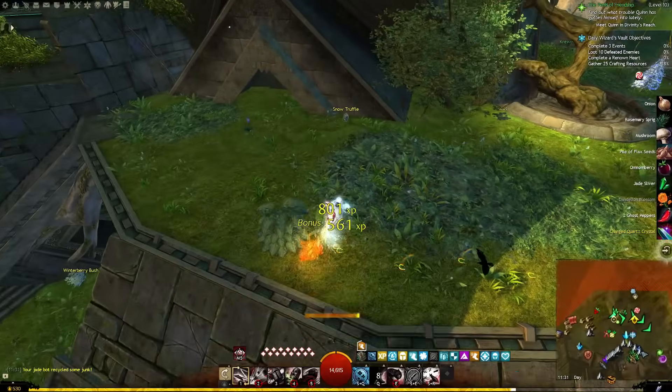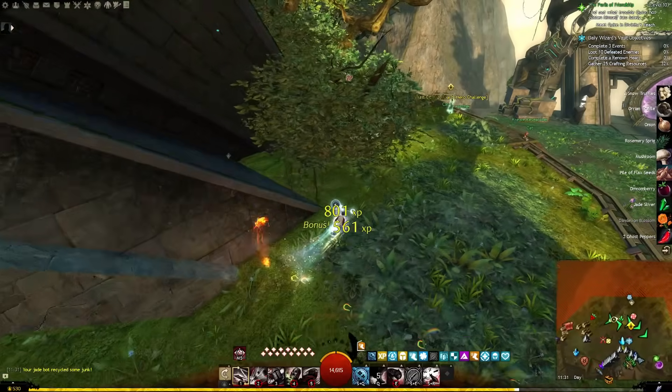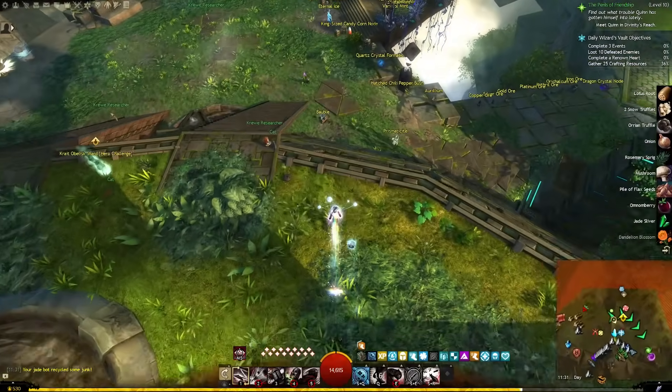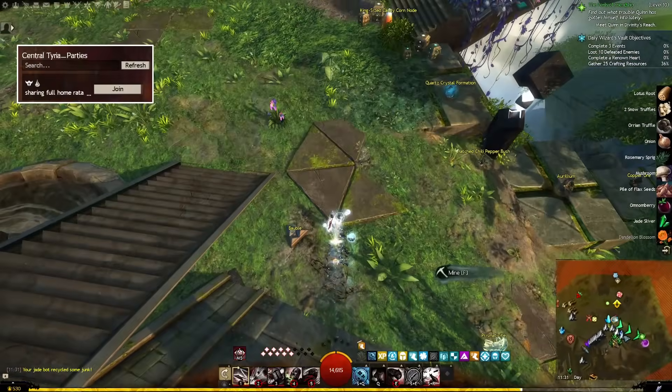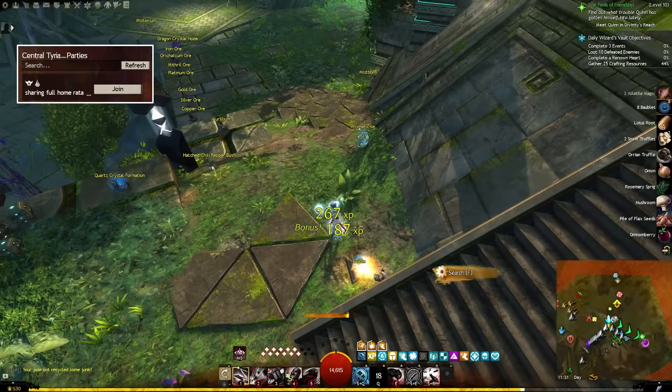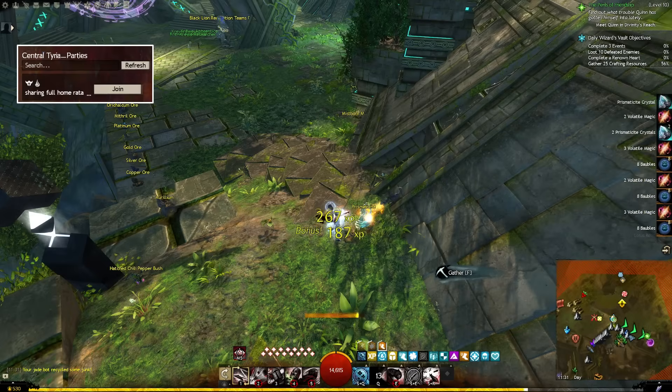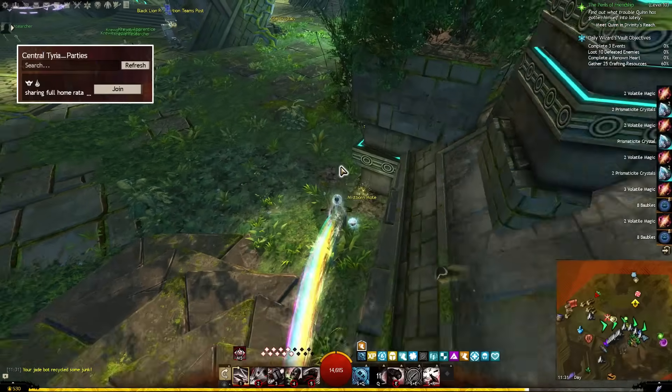I always gather. At a minimum, I gather everything in my home instance, as well as from two guild halls. If you don't have a fully unlocked home instance, check the LFG under central Tyria parties. More often than not, people will be offering you to join theirs. And if no one is listing, it usually only takes a couple of minutes to be invited by someone else.